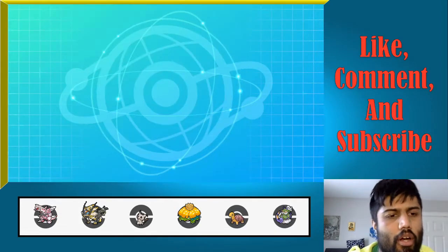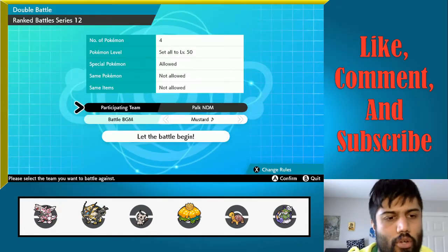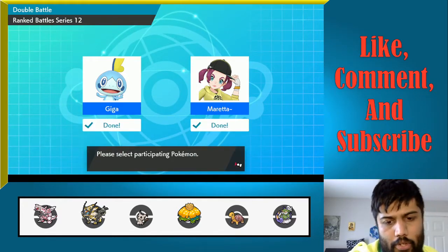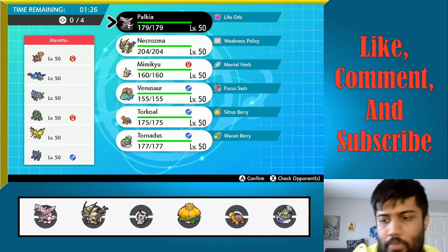We are hopping into this battle. It is Open Team Sheet, which is nice, so we do know a little bit about my opponent — we know all their Pokémon. It is Turretinator, Rillaboom, Zacian, Kyogre, Grimmsnarl, and Zapdos. My plan right now is to lead Palkia and Necrozma with Mimikyu and Torkoal in the back. They don't have speed control.